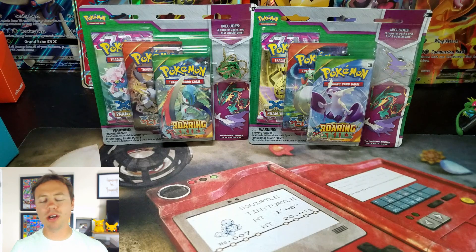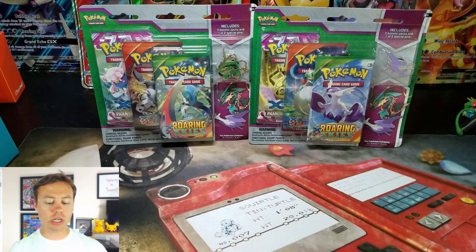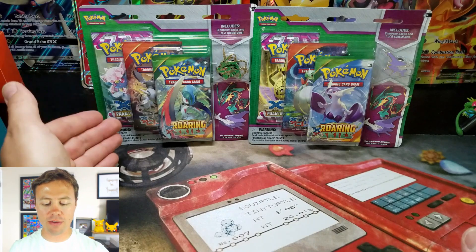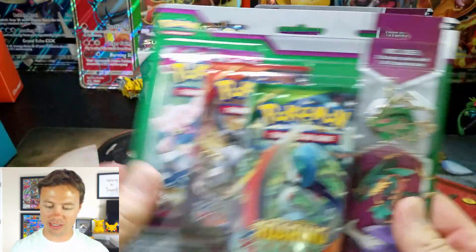What's happening guys? Pokemon Unwrapped here and welcome back. Today we're going to be opening up the Rayquaza and Latios — or I should say the Mega Rayquaza and Mega Latios — three-pack blister packs. A lot of you guys wanted me to open this up very soon, and today is the day. These bad mamma jammas come with Phantom Forces, Primal Clash, and Roaring Skies booster packs — can't go wrong with any one of these packs.